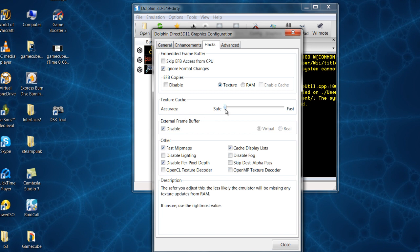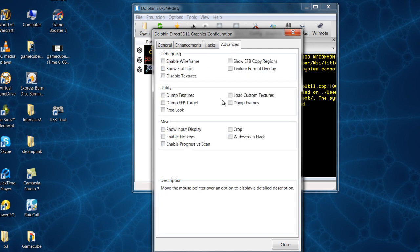The Accuracy setting — if you set it to Safe it won't miss as many texture updates from RAM; if you set it to Fast it will miss some and you may get a few glitches. Advanced — I don't know a lot about it. Wireframe just sets it to wireframe/debug mode, giving you wireframe versions of your characters.